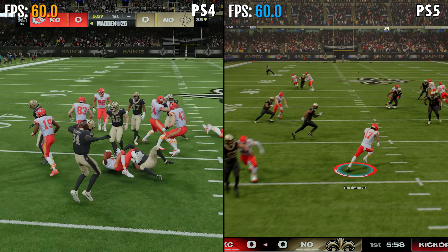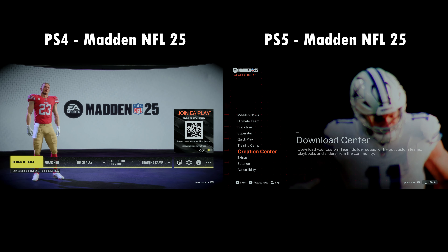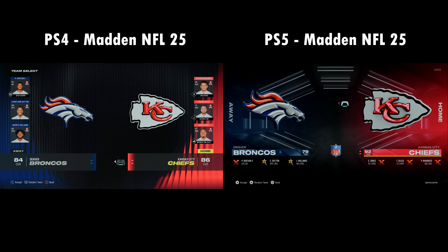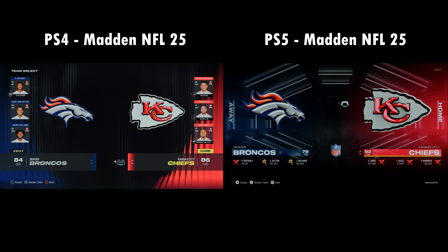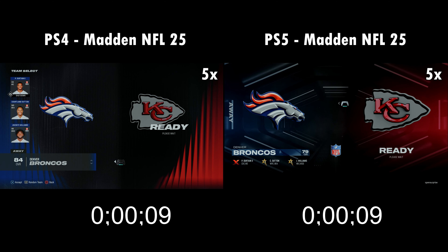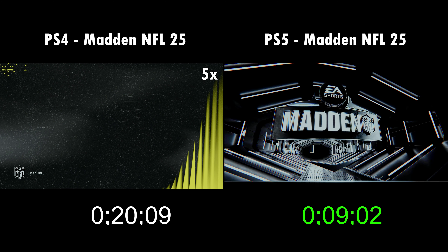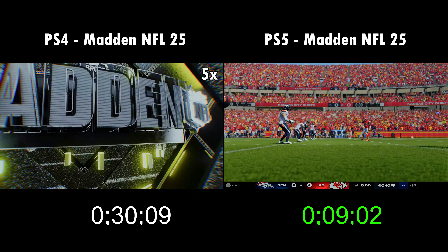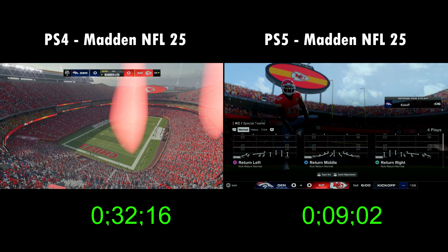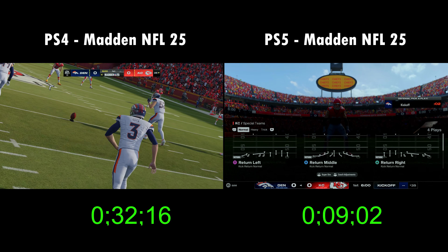The differences between the two are immediate as soon as you load up the game. On PS4, EA didn't even bother to upgrade the menus — it's only on PS5 you'll get the new presentation and upgraded game modes. Scrolling through the menus feels a lot slower and sluggish on PS4. Loading time comparison shows 9 seconds on PS5 versus around 32 seconds on PlayStation 4.